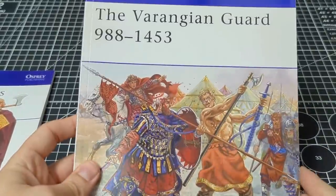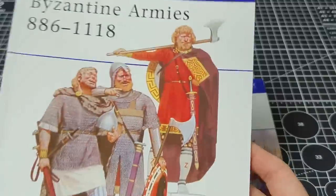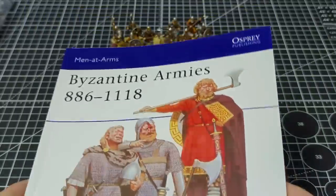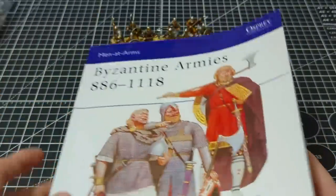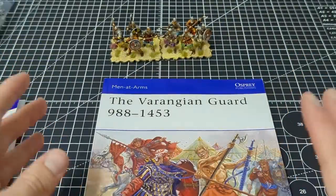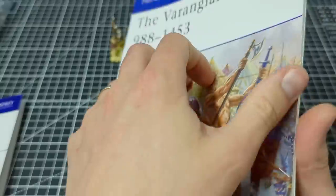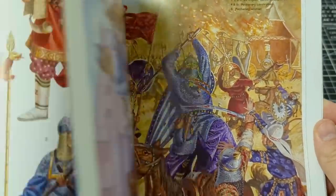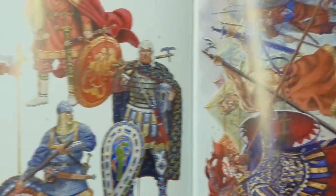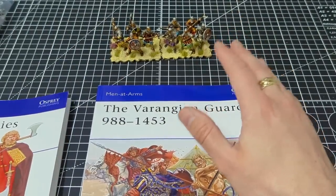A lot of you will recognize these Osprey Men-at-Arms books. I picked up the Varangian Guard book and also the Byzantine Armies. I'm not planning on doing a massive amount of Byzantine stuff, so I'm not going to go too deep — although the history in these is absolutely fascinating and does make me want to do more. The art in the Varangian Guard book is very distinctive, and that's the kind of feeling I wanted to get with these guys — something completely different from what I've done before.